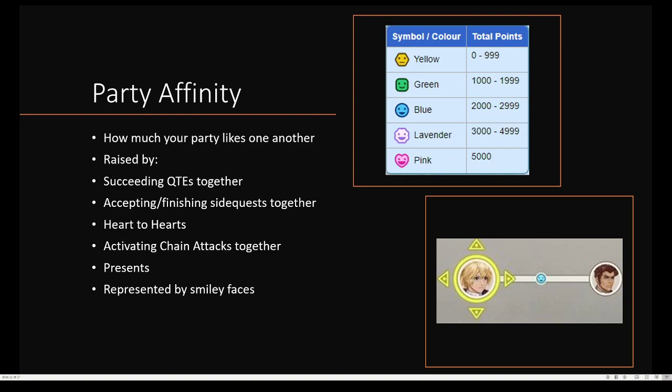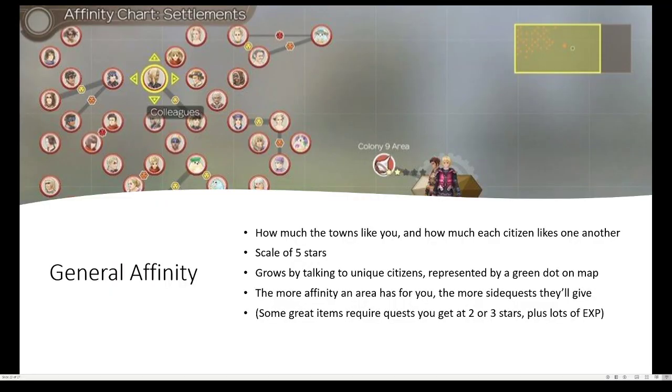Now I'm going to talk about affinity. Affinity is basically how much your party likes one another. It's raised by succeeding quick time events together, accepting or finishing side quests together, doing heart-to-hearts, activating chain attacks together, or giving presents, and it's represented by these five smiley faces. Affinity is very important because it lets you continue your chain attacks. General affinity is basically your reputation with each town, and with the affinity chart you can also see how much each citizen likes one another — for example, this person is colleagues with this person — and it's a scale of five stars.